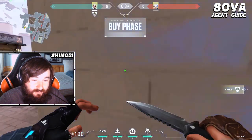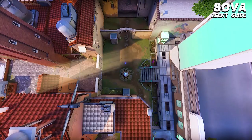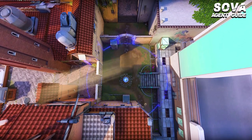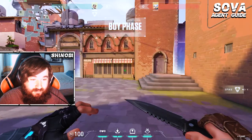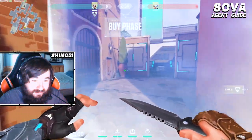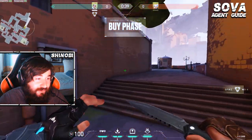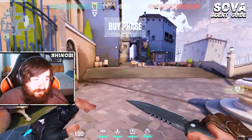Sova as an agent — one of the big reasons that I think he's so strong on Ascent is because the map is really wide open and his kit just allows a lot of information to be gained at relatively low risk. Another thing about Sova that makes him really strong on this map is some of the wall-banging potential with the Odin combined with the Recon Dart. Overall Sova is a pretty strong agent to add to your character pool if you're looking to play Ascent.